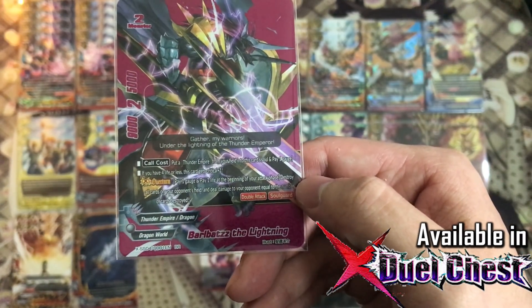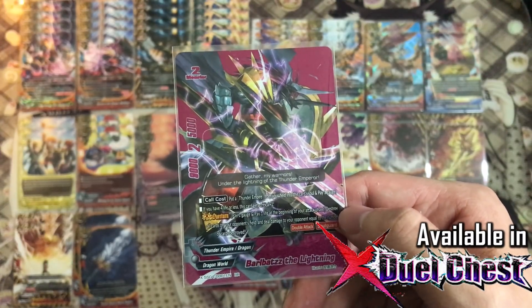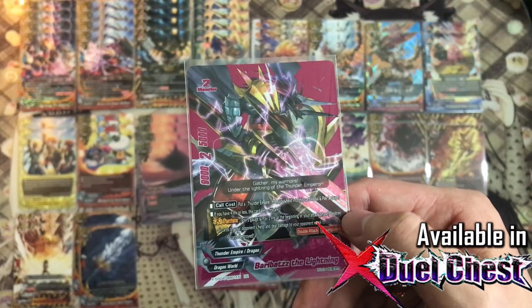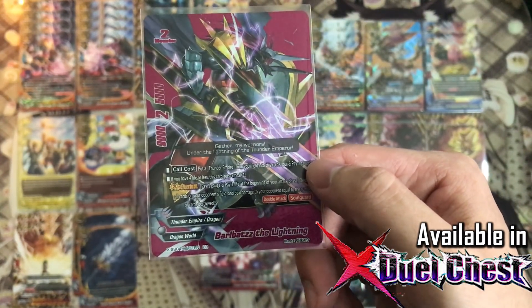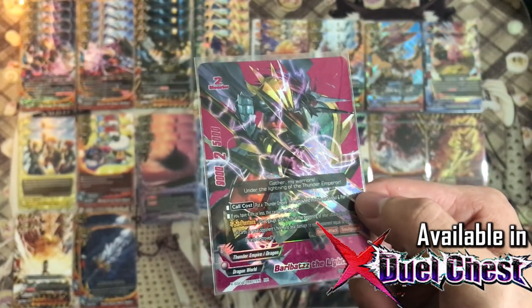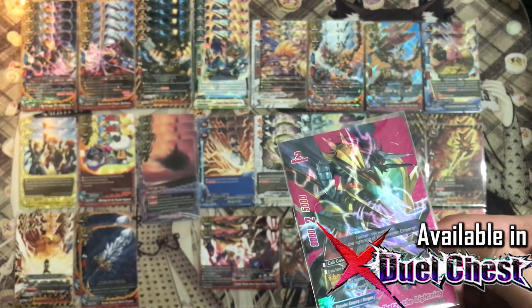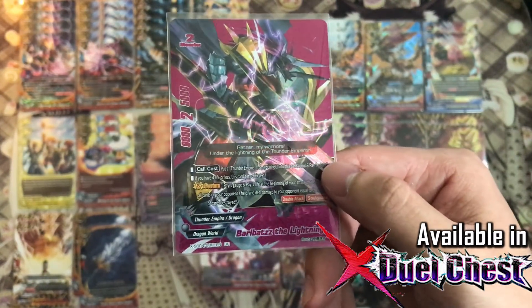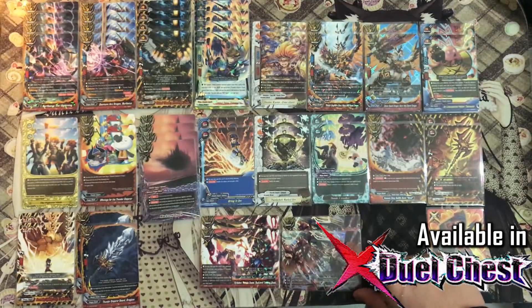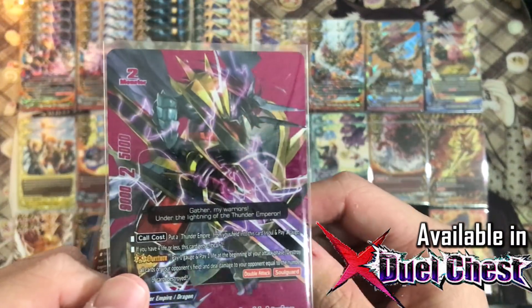Overturn: pay 1 gauge and 1 life at the beginning of your battle phase. Destroy all cards on the opponent's field — so monsters, items, spells on the field, or even impact sets are destroyed by this ability. For each card destroyed by its card effect, you deal 1 damage to your opponent. So let's say you're fighting a Black Dragon — they set 5 cards and maybe 3 monsters, they take a total of 8 damage alone with this Overturn ability. This is really good because it helps drive your opponent down to low life so you can finish them with your impact.